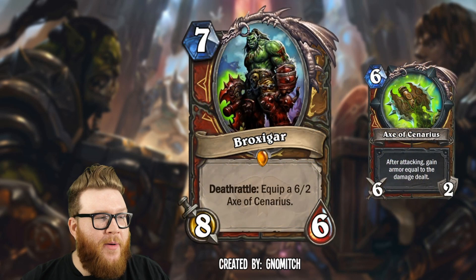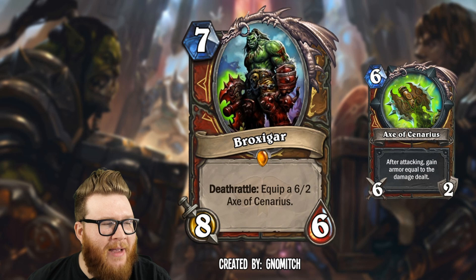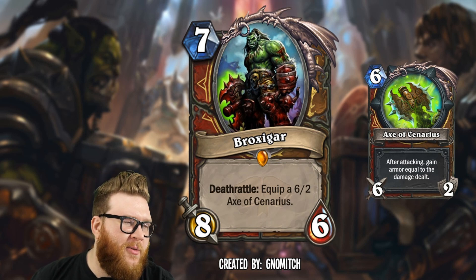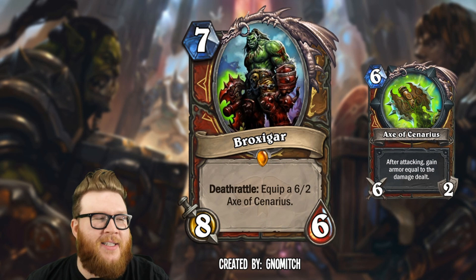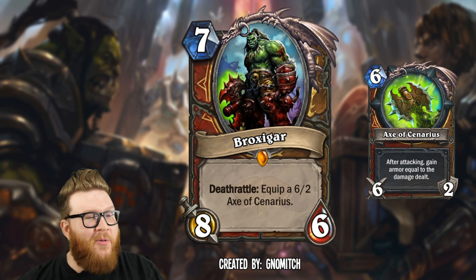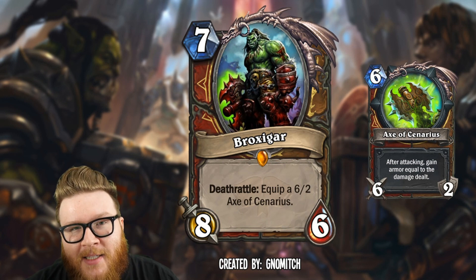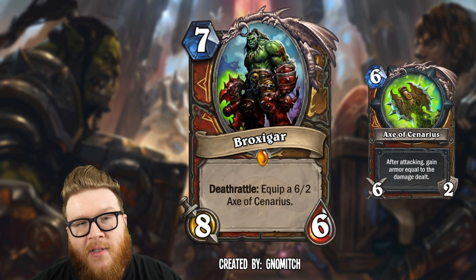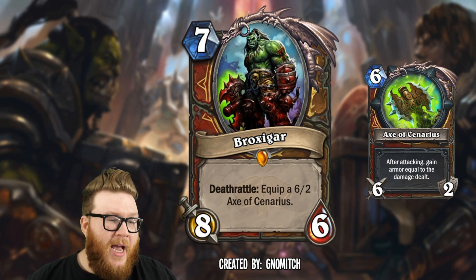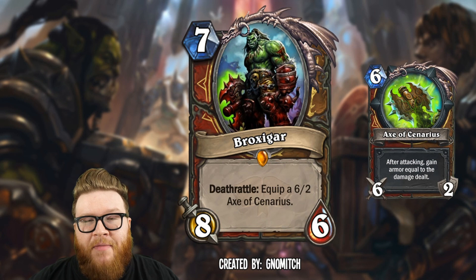Next up is Broxigar from Gnomich — a seven mana 8/6 for warrior and druid, another great combination. Broxigar is an orc warrior who gets the Axe of Cenarius to slay a bunch of demons — an axe tied to Malfurion and Cenarius, which is obviously very druid-like. So warrior and druid come together with a perfect lore connection. Broxigar is a pretty aggressively statted seven mana 8/6 with a deathrattle that equips a 6/2 Axe of Cenarius.